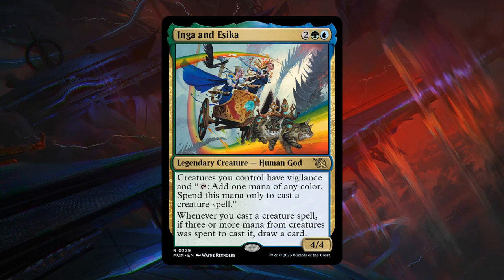Then we have Inga and Isika — a 4-mana 4/4 legendary human-god at rare. Creatures you control have vigilance and can tap to add one mana of any color, but only to cast creature spells — reminiscent of Isika's ability but now applied to all creatures. And whenever you cast a creature spell, if 3 or more mana from creatures was spent to cast it, you draw a card. It doesn't take too much to draw a few cards with Inga and Isika, and it's still a 4-mana 4/4 that generates mana and draws cards. This seems like a bomb — if you can play enough creatures to keep drawing cards, it kind of fuels itself.